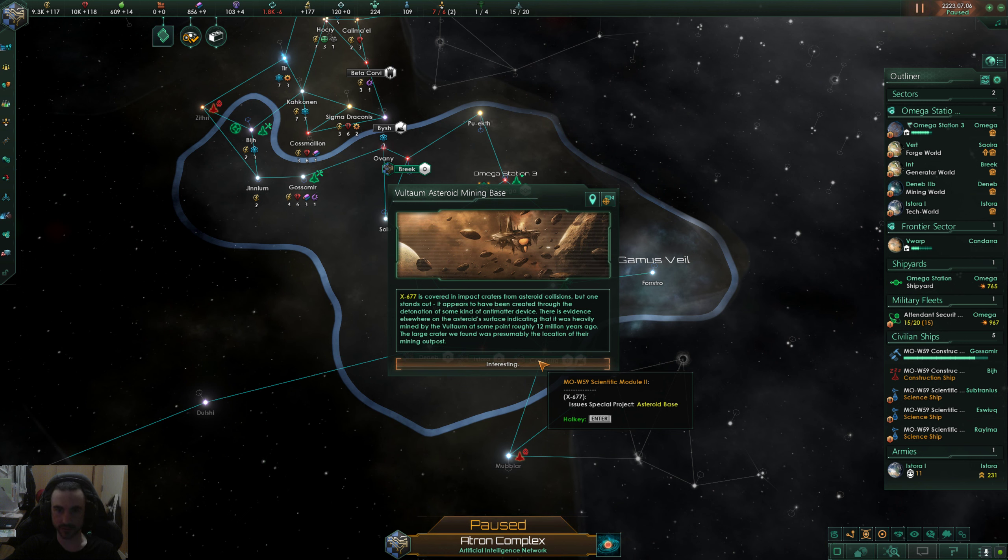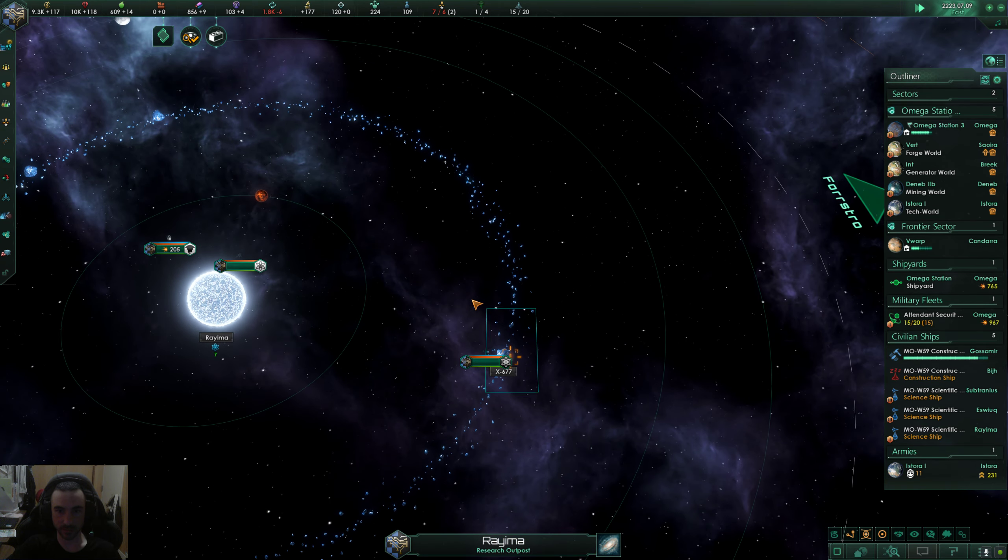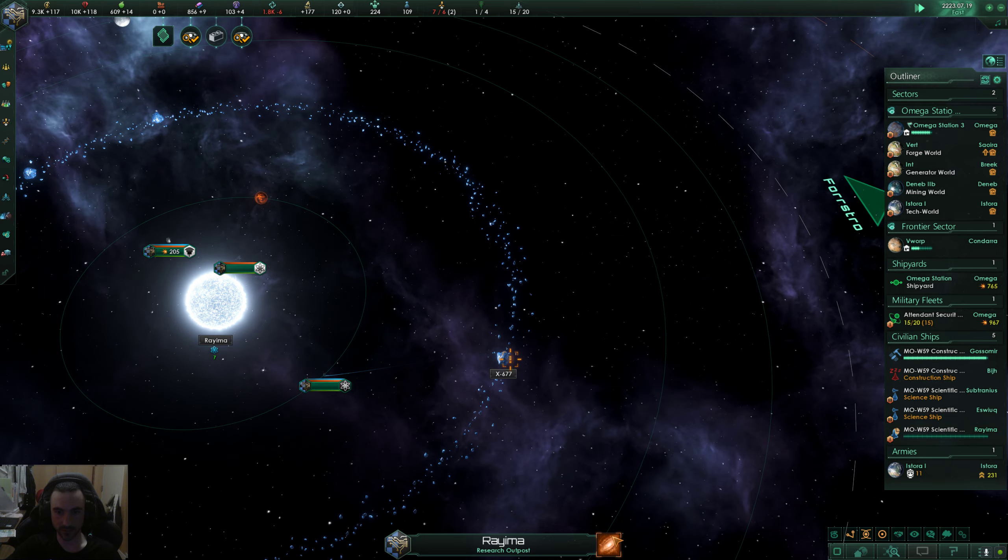We found some sort of anti-matter device. There's evidence on the asteroid surface indicating it was heavily mined by the Voltaum — I can't say that — a pre-spacer servant race. We want to do that special project right away.